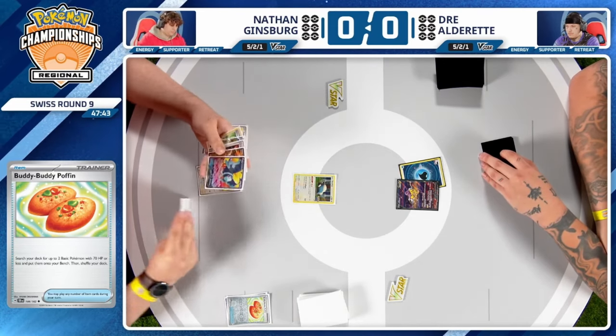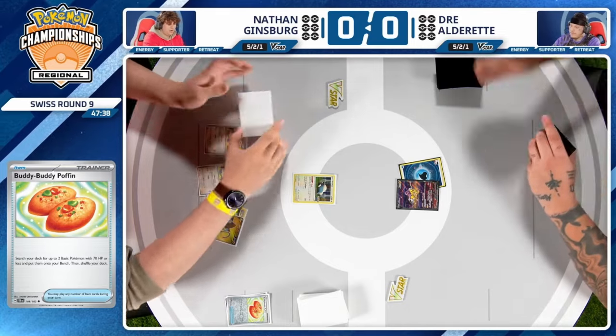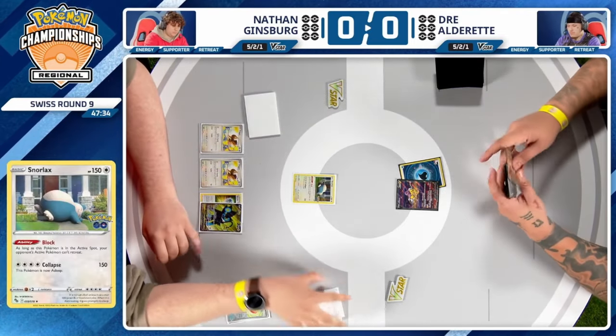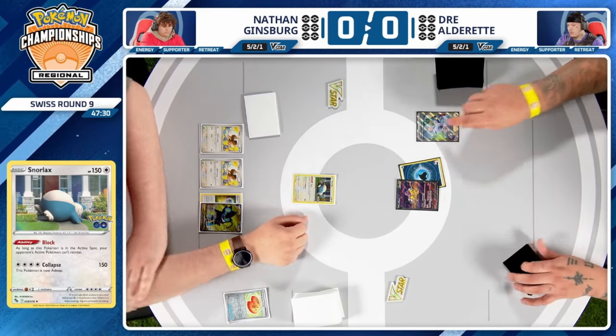No Rotom this turn — Forest Seal Stone not exhausted just yet, just establishing Luxray to take a peek. Now it's Dre's turn to make something happen. He does have one of his two Colresses available right away.